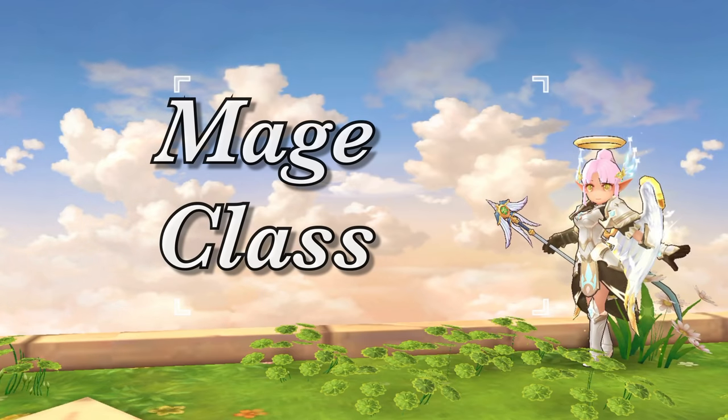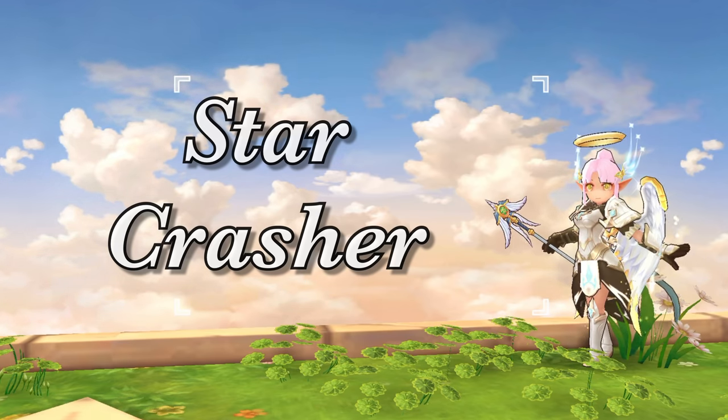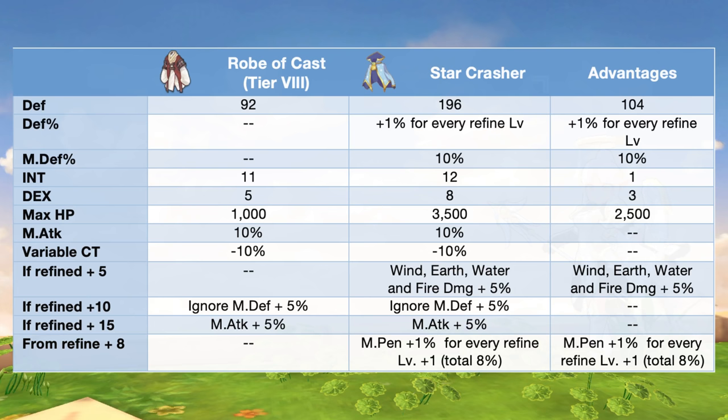Lastly, let's talk about the armors for the Mage class. First up, we have the Star Crasher. This is the core armor for warlocks since it increases magic attack. Once refined, it can boost ignore mdef and further boost magic attack.